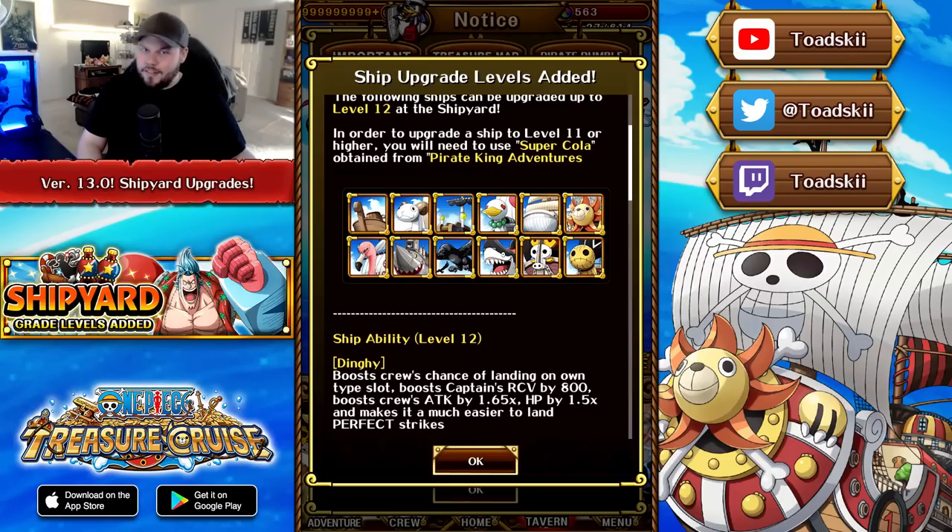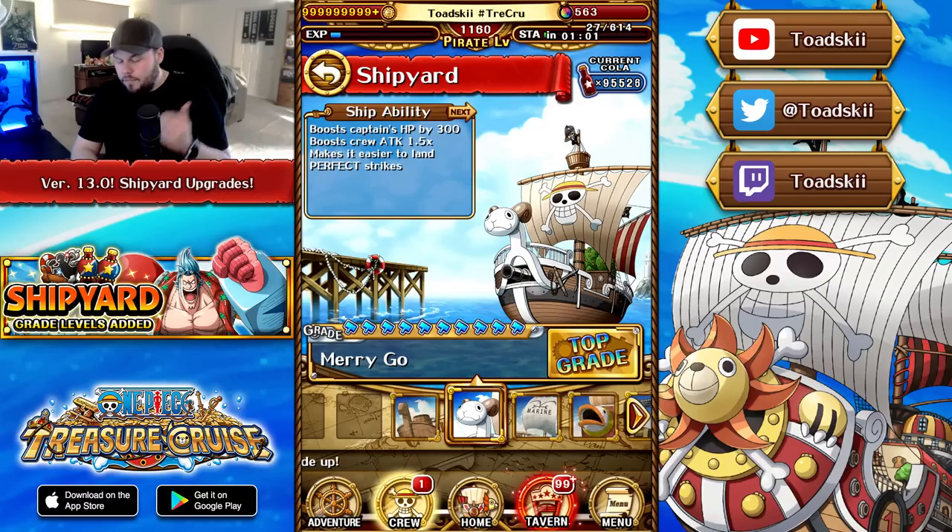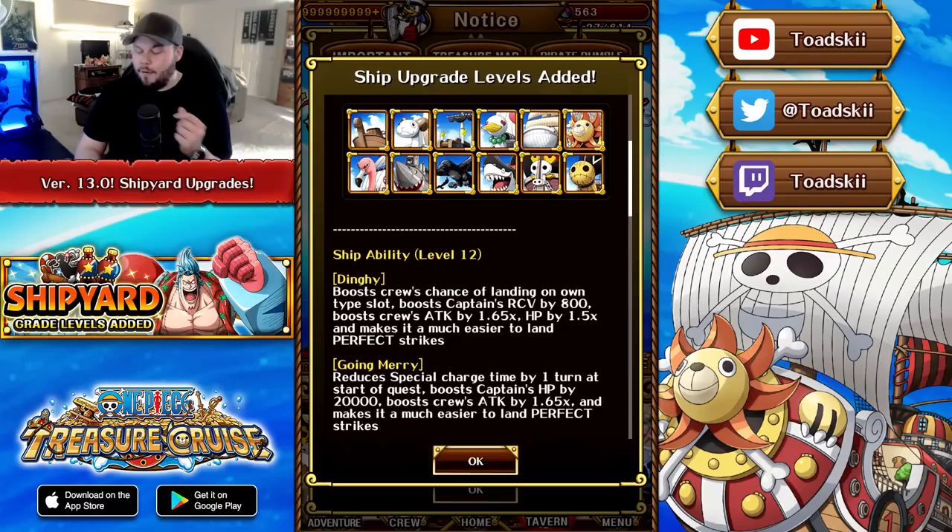The next ship receiving an upgrade is the Going Merry. Currently it gives a 300 HP bonus to the captain, a 1.5 times attack boost, and makes it easier to land perfects. When the Going Merry receives its upgrade at level 12 it gives minus one cooldown at the start of the quest, boosts the captain's HP by 20,000, boosts the crew's attack by 1.65 times, and makes it easier to land perfect strikes. The minus one cooldown is the icing on the cake — Going Merry is going to be a very good generic ship.